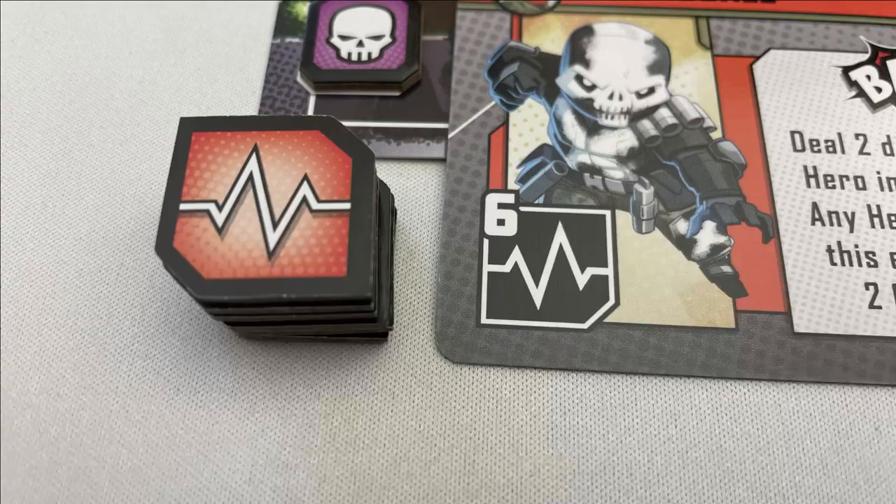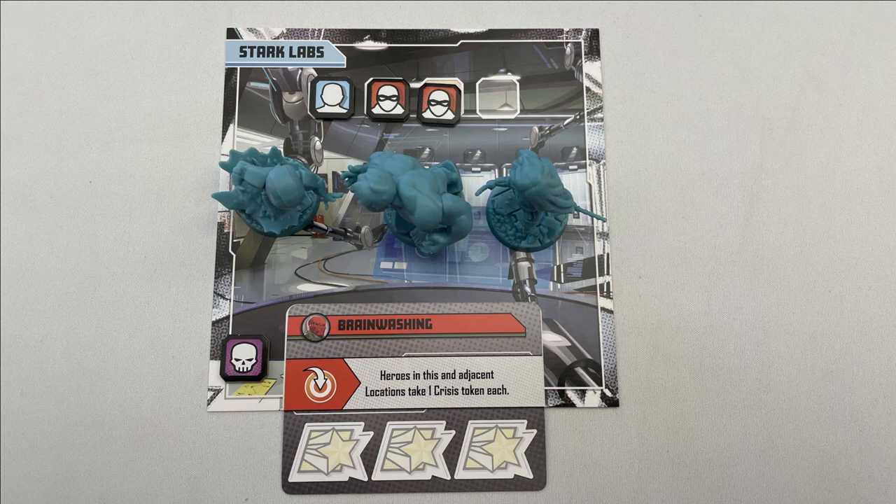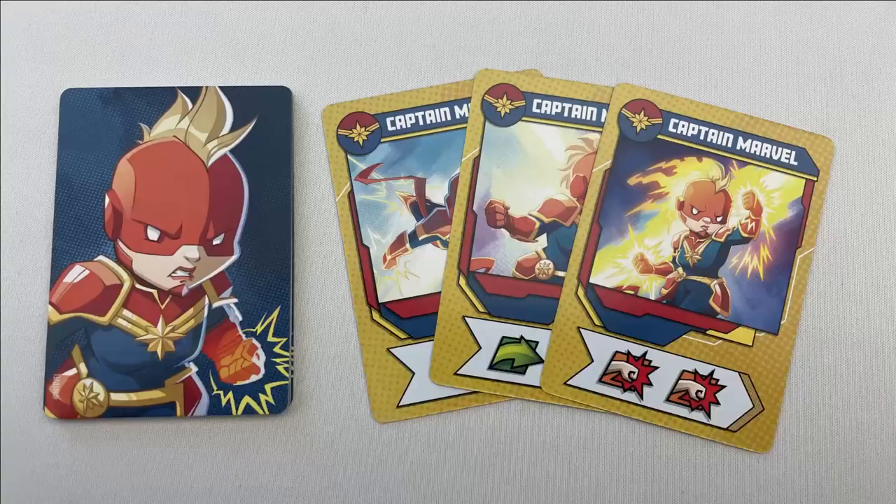Add health tokens to henchmen if that threat has one. For example, Crossbones starts with six health. Shuffle the villain's master plan deck, place it face down next to a random location, and put their mini on that location. Each player chooses a hero and places their mini on the location directly opposite the villain, and takes their deck of hero cards. If playing with a challenge, choose and resolve the challenge card now. These challenge cards remove the powerful and versatile wild action cards from the hero's deck, making the game a little bit harder. Each player shuffles their hero deck and draws three cards.